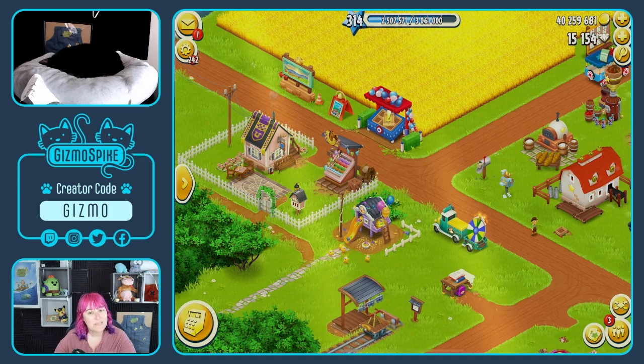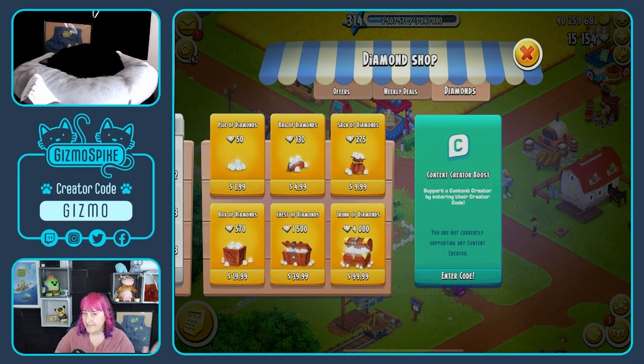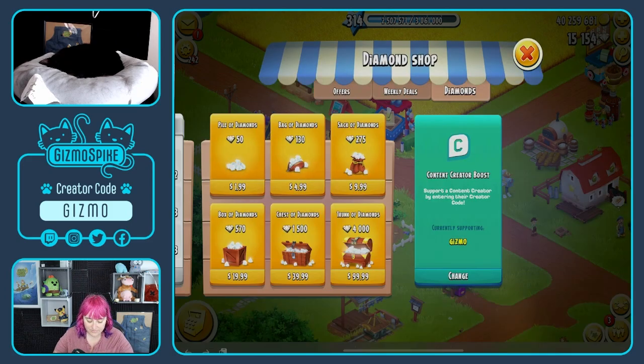If you are going to buy it, I would really appreciate it if you head over to the shop — you can do it now, since it lasts for seven days. Before you purchase the Farm Pass or any diamond packs, please enter code G-I-Z-M-O. I'll get a small percentage of your purchase in the shop. It doesn't cost you anything extra, and I really appreciate it, so I hope you'll use my code before you buy the Farm Pass.